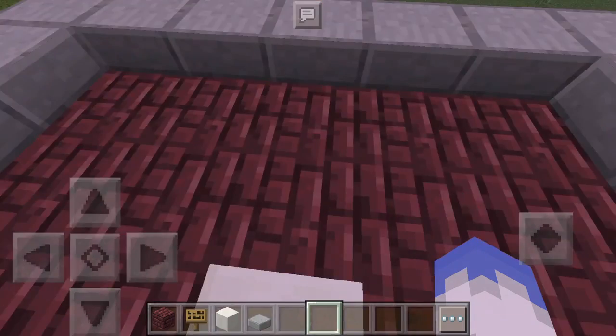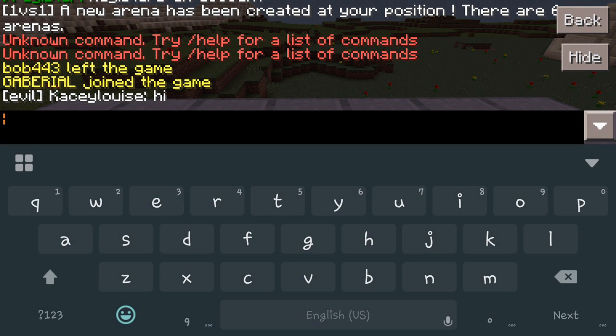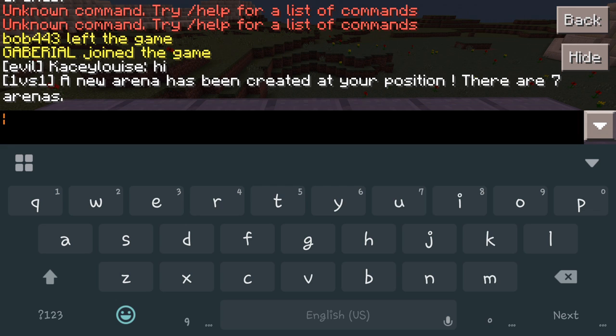So when you get to that point and everything is built and you're ready, you're going to go into your chat bar and type forward slash ref arena. Once you have that in there, you're going to hit okay, and that's going to go ahead and create a new arena.